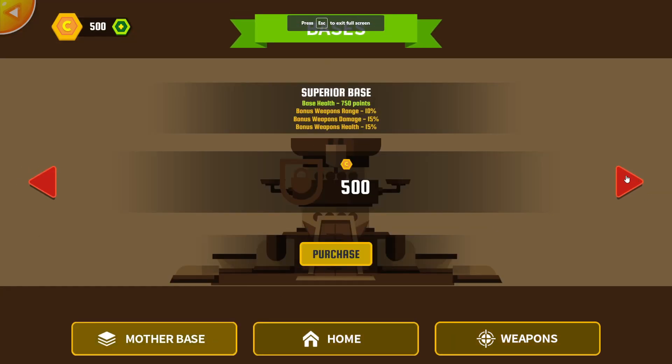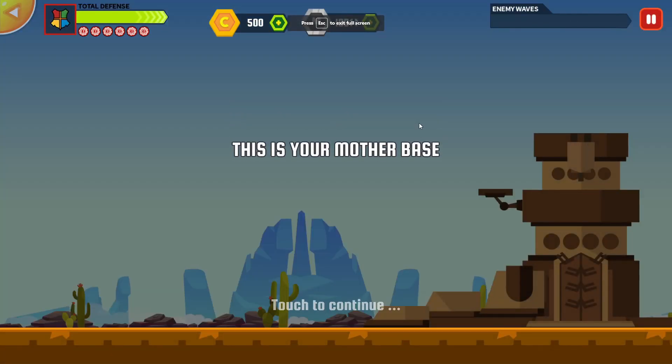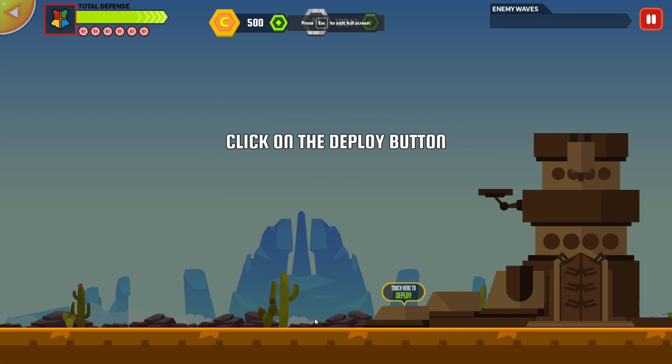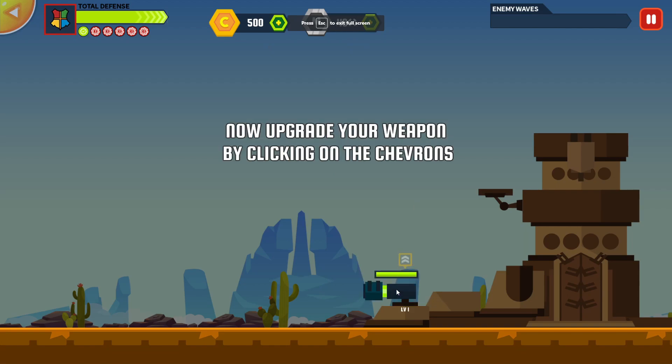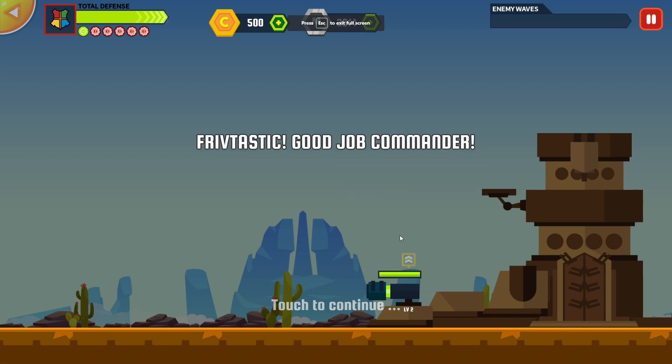What about the mother base? Oh, okay. Home. And let's play. Departure. Good luck. This is your mother base — protect it by deploying weapons. Click on the deploy button. We have... is that 500? No, that's 100. Let's check Poison. Now you can upgrade your weapon by clicking on the Chavos right there. Fantastic. Good job. Commander.